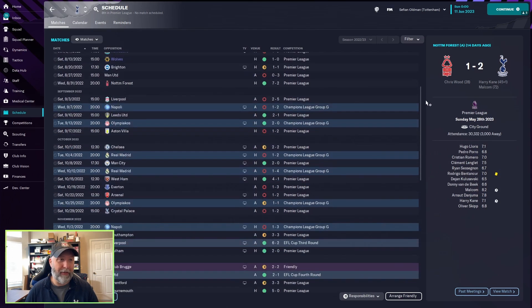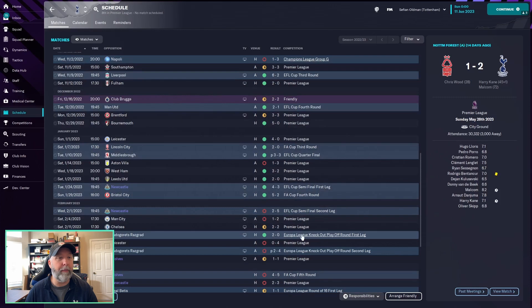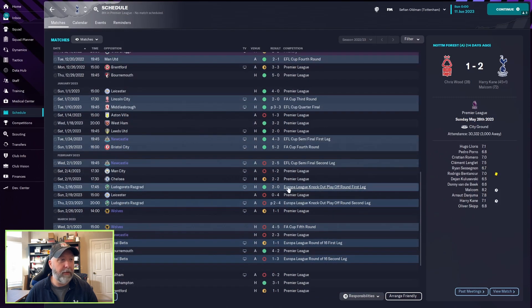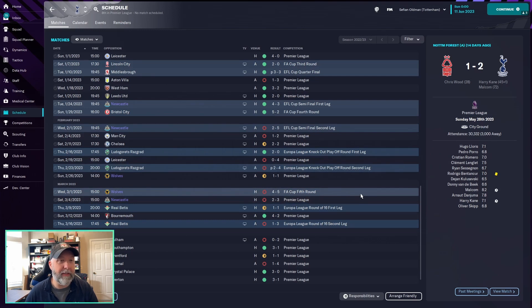Tottenham, on the other hand, had a rougher start. In the Champions League group, they're not doing all that well — loss against Napoli, win against Olympiacos, losses against Real Madrid. So they're pushed down into the Europa League: 2-0 over Ludogorets, then a 2-4 penalty loss against Ludogorets, but still moving on. Then Real Betis 1-4, loss 1-3, so out there. A fantastic end-of-season run, but out 4-5 against Wolves in the FA Cup fourth round, and losing 2-5 to Newcastle in the EFL Cup semifinals.